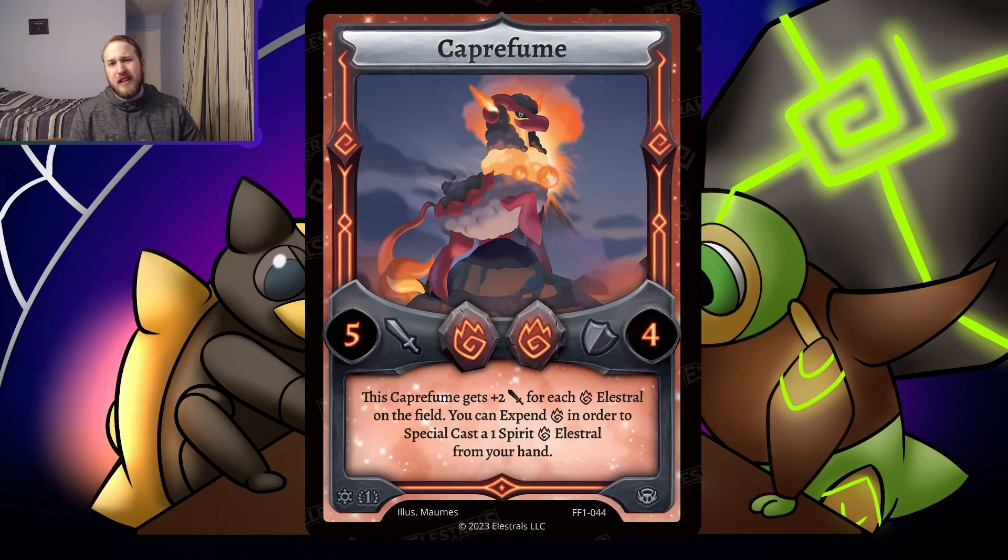You could also potentially Exalt Flare Caprfume or Smokey out. Like if you have Exalt Flare, Caprfume, Smokey, and Hephaestus in your hand — you can go Exalt Flare, special Caprfume, special Smokey off Caprfume, draw a bunch of cards, and kind of refill your hand from that combo. I don't know how good this is going to be. You can negate the ability still. It's got okay attack stats, but if you suppress its attack stat, it's just a 5 attacker. I don't see this being super good.